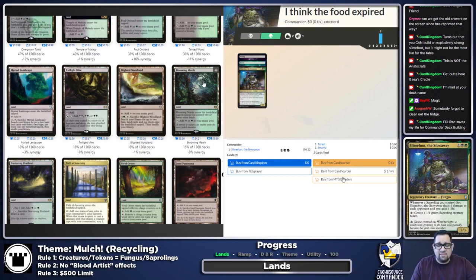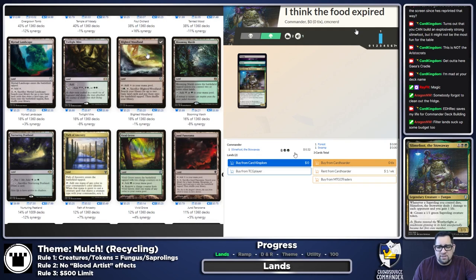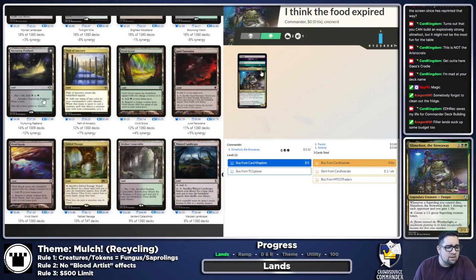Blooming Marsh — the Fastlands. I'm not the biggest fan in EDH; they're much better in decks where you can have four of them, and I'm not sure Slimefoot is the most aggro must-have-untapped-lands-the-first-two-turns deck anyway. Skipping Blooming Marsh. Blighted Woodland, on the other hand, is one of my favorite utility lands and ways to search out lands — that's definitely going in. Twilight Mire is maybe; filter lands are good but not fantastic to me. Myriad Landscape — I kind of like Blighted Woodland better in that slot since it doesn't enter tapped. The Peatland I'll definitely do; it's another way to draw a card.